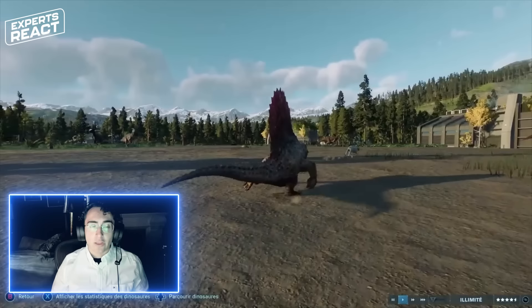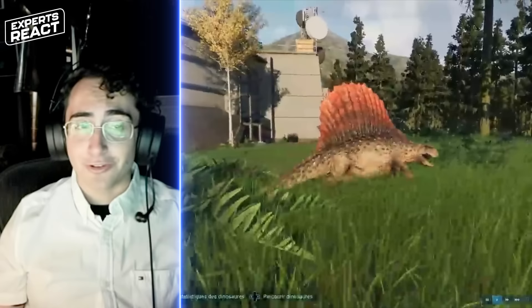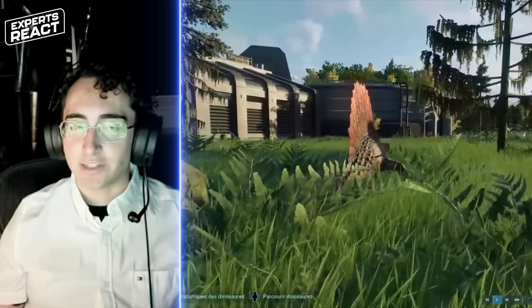It does a great job of showing how these very primitive animals would have really moved. They were living on land, not that far removed from their ancestors that lived in the water, and weren't yet very specialized for terrestrial locomotion. So they're running on land but not doing a great job of it — they don't have adaptations for it yet — and so they move a lot like modern animals without those kinds of adaptations, such as large lizards like a Komodo dragon.